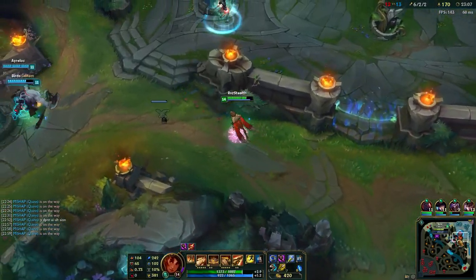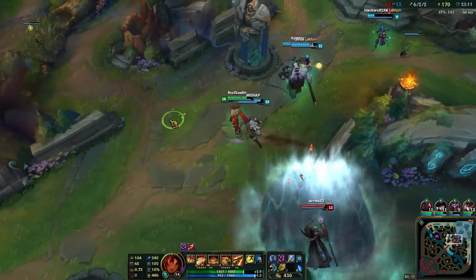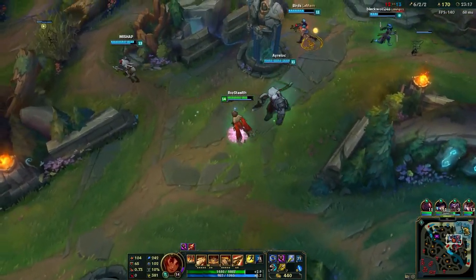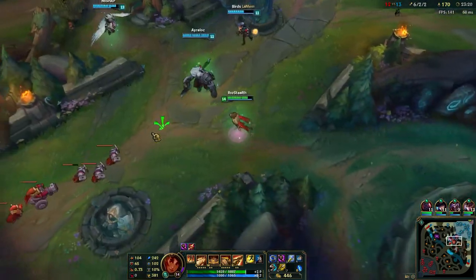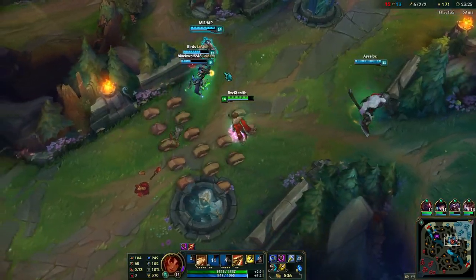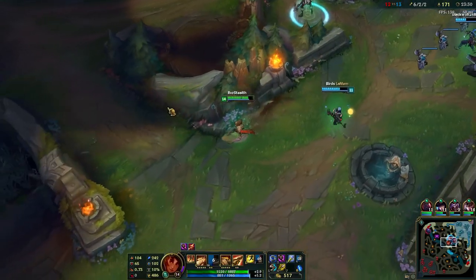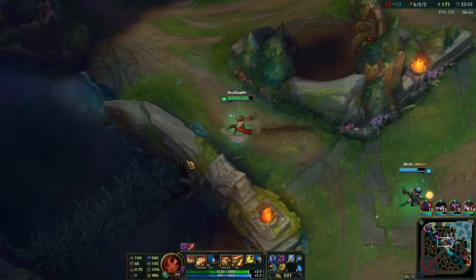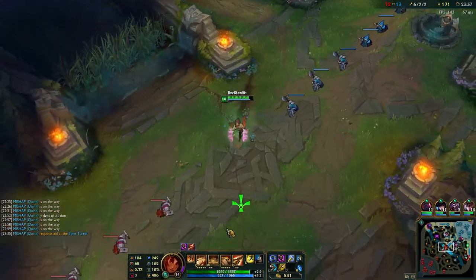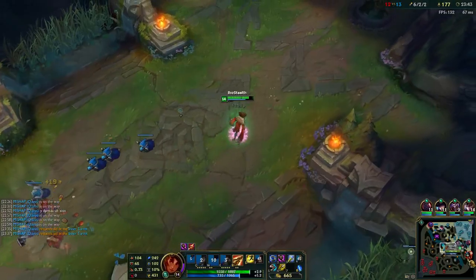Lastly, a few tips for Taliyah. When playing in the laning phase, make sure you don't use your Q unless you're confident you're going to get at least three shots off on your opponent. Once you create a lot of worked ground — spaces where you've used your Q — it's going to be a lot harder for you to duel your opponent. Only use your Q when you're confident you're going to get a lot of damage off with it. Otherwise save it, because having too much worked ground makes dueling in the laning phase very difficult.